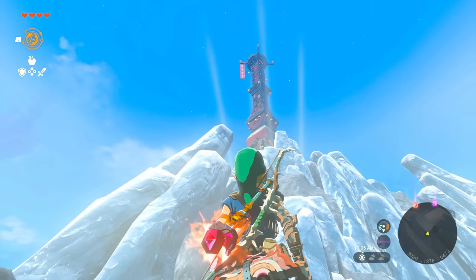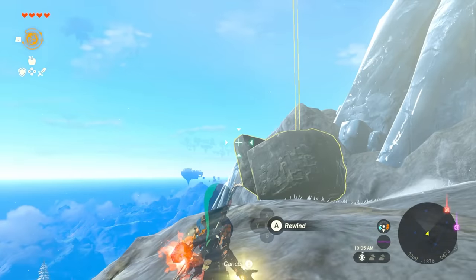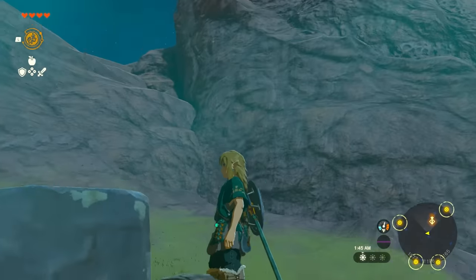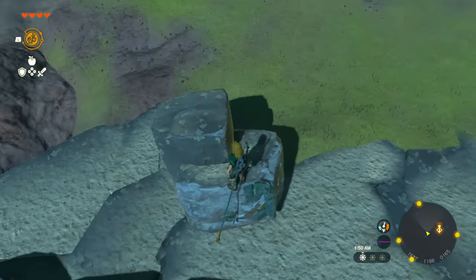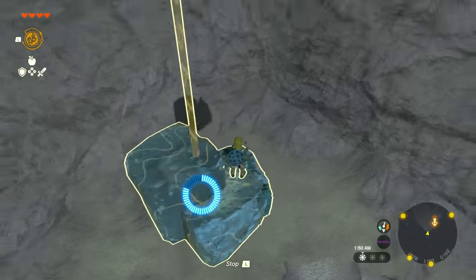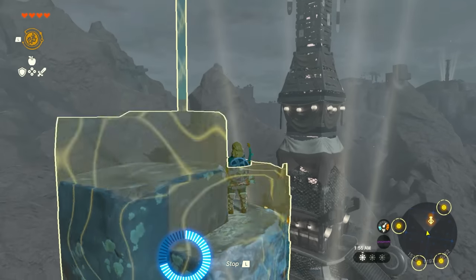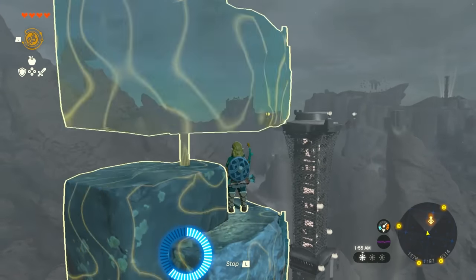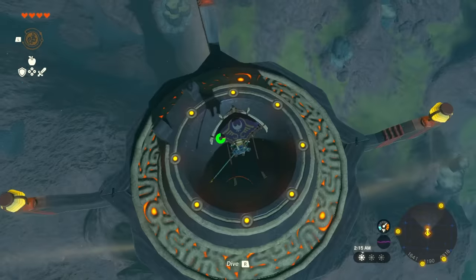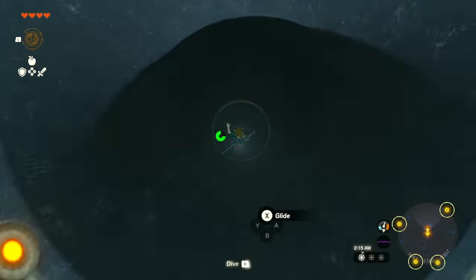Whenever you're walking around the world, you'll see stones fall down from the sky. Hop onto a stone, use the Recall ability, and watch it rise back up to the sky. If you're heading toward a destination that requires a lot of vertical movement, you can use the height of that rising rock to your advantage. I used mine to hop inside a tower to reveal the map.